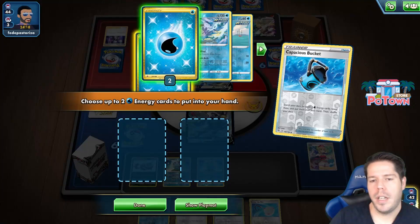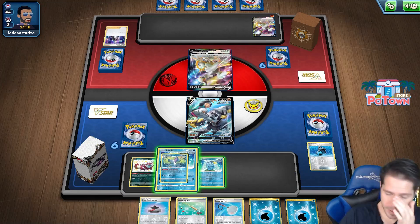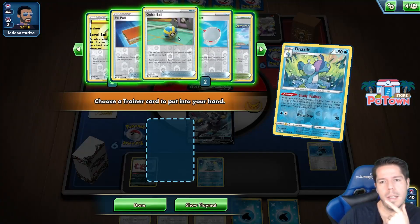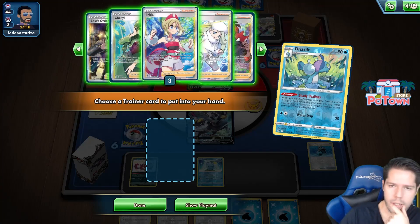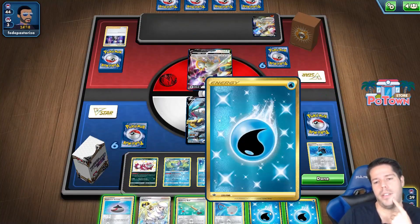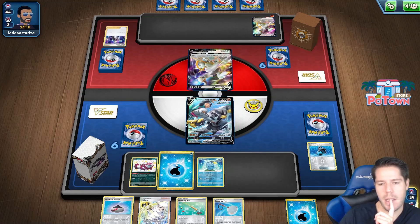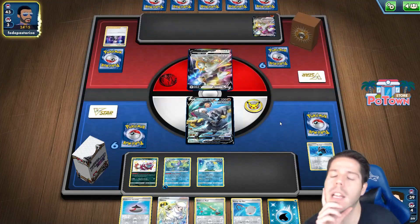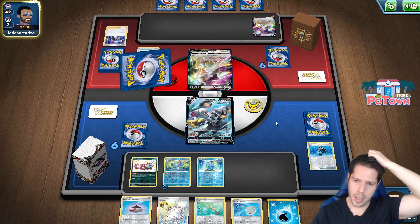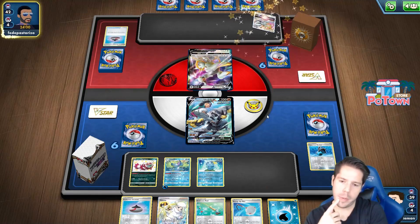I'll go ahead and attach energy somewhere. This is not looking great at all. Maybe I should have gone Melony since I did topdeck the Incense — might have been way better. I'm already very discouraged by the fact that my opponent is playing Arceus Drizzile. Could have maybe attached to the Active though — yeah, attaching to the Active would have been better possibly.